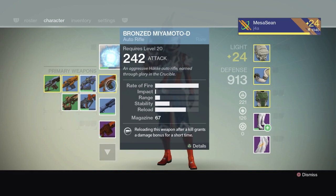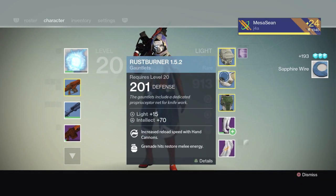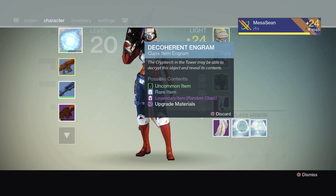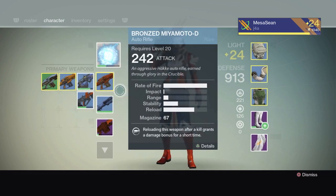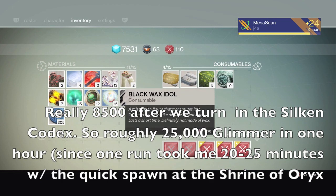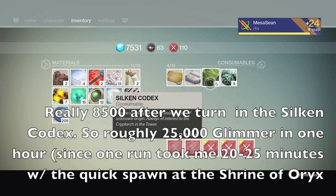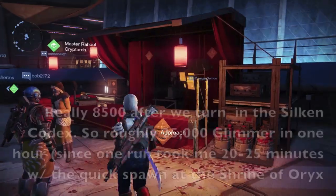I'm going to dismantle anything I don't need. We got a purple helmet, two blues, a blue heavy weapon, a blue sniper — that's pretty much it. This quick run got me 7,500 glimmer, and I still have nine Black Wax Idols and a bunch of Silken Codexes — those are worth about 200 each. We're not going to turn in the bounties yet; let's go see the Cryptarch first.